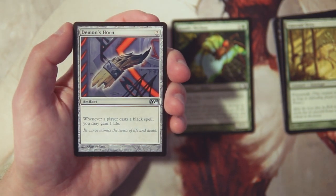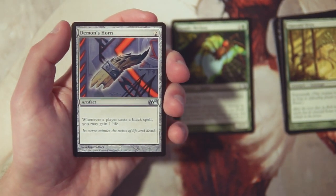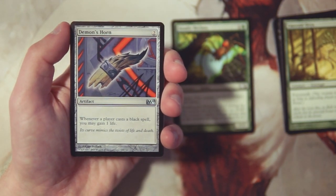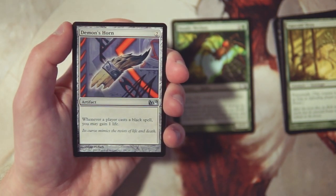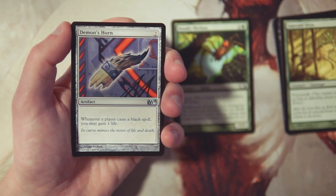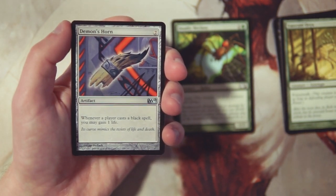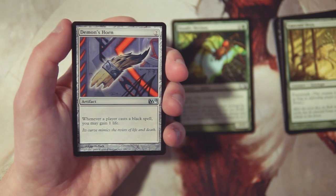Our first uncommon is Demon's Horn — an artifact for two mana. Whenever a player casts a black spell you may gain one life. Life gain in limited just doesn't really do enough for me. Generally it just stalls out the game, and if that's all your deck does is gain life, eventually you're going to get outpowered. That said, gaining incidental life might keep you alive against aggro decks. I'd personally want this as a sideboard card in a black deck, maybe against an aggro matchup, but in general it's not too exciting.